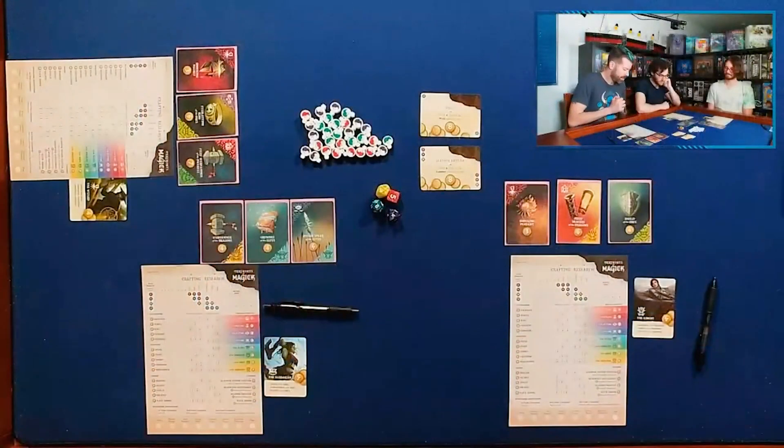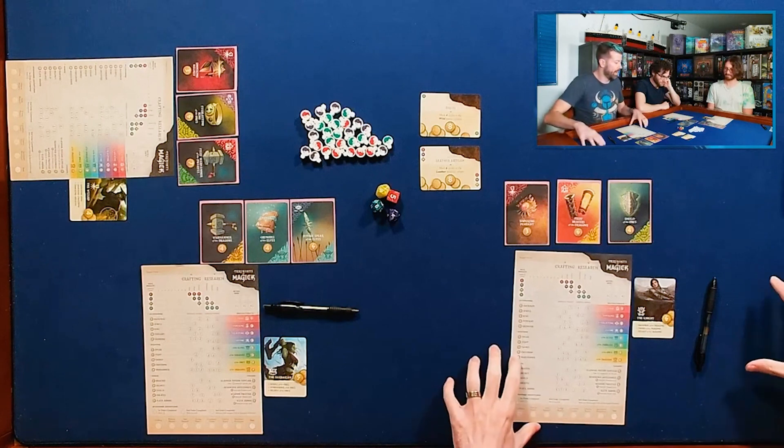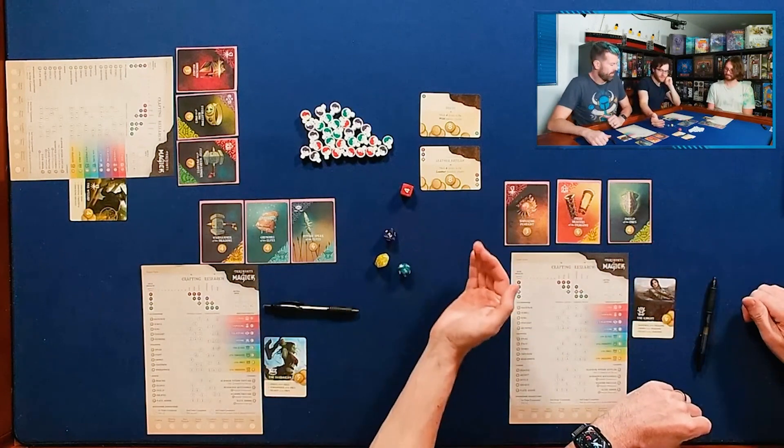Each round has four phases. I'll talk through them and then cover endgame scoring, and that's the game. The first thing we do is roll the dice — would you roll the dice, Kyle? Those are the dice rolls.